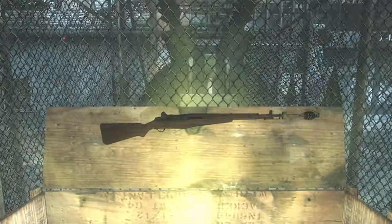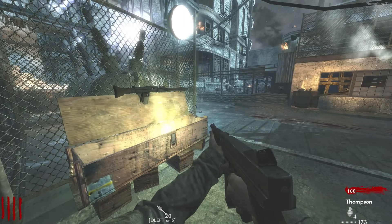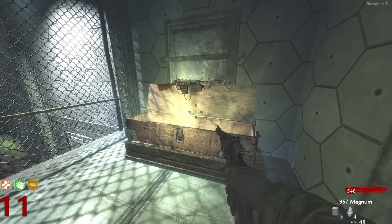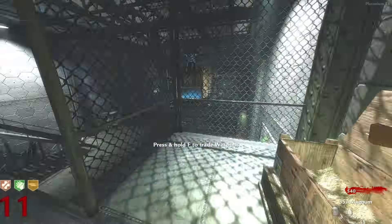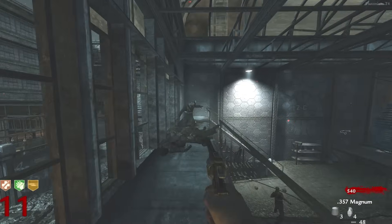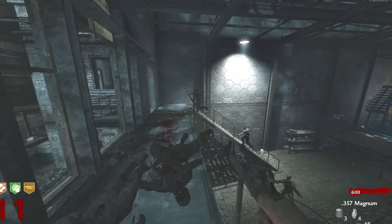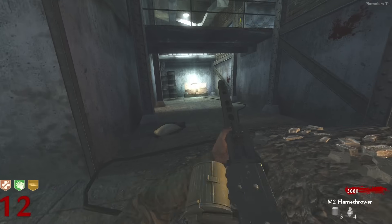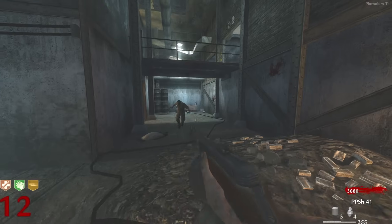One more hit — we got this, please. I beg for the PPSH. I got the Wunderwaffe back to back; I didn't show it the first time, but what is my luck right now? Why can't I have this luck when I want the weapon? Oh — did we get it? No way! Around round 12, that's solid; at least we didn't get it on like round 20.